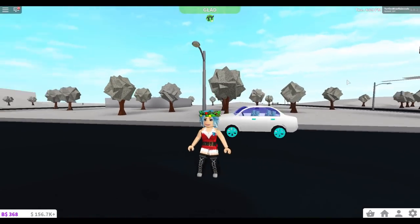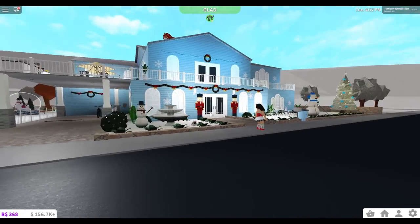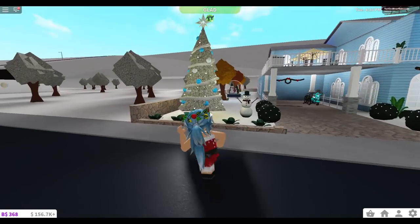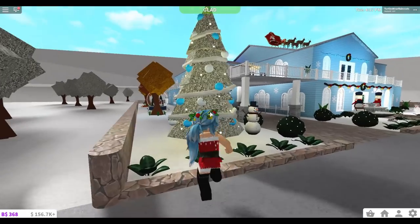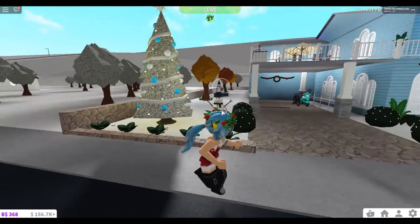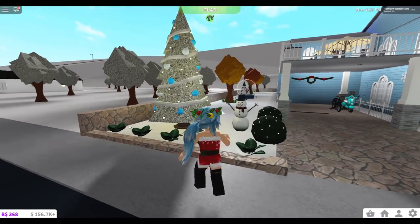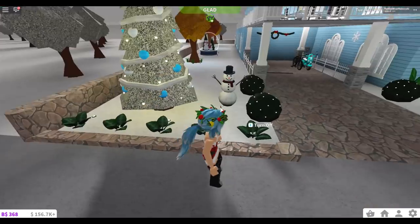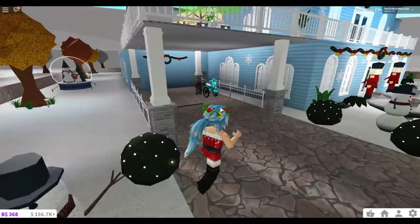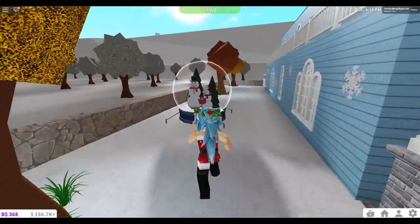Let me show you guys my decorations — three, two, one, ta-da! It's not as much as Kitty's. Like I said, I don't have that much space in the front of my house, so I couldn't add much. I added two small Christmas trees — this one and another on the other side. I could have put the big one but it looked too overcrowded. I also have a snowman here and cute bushes.